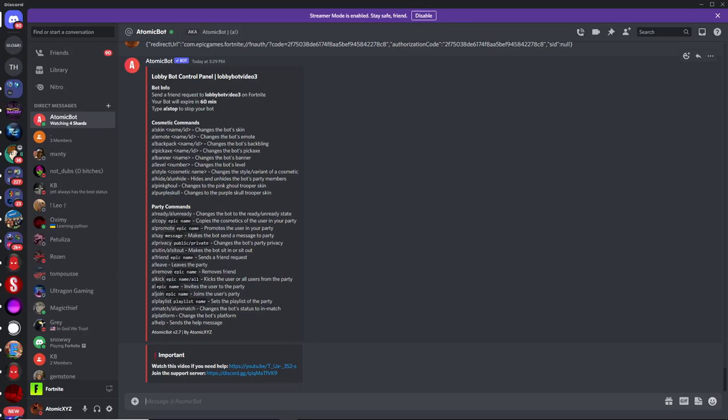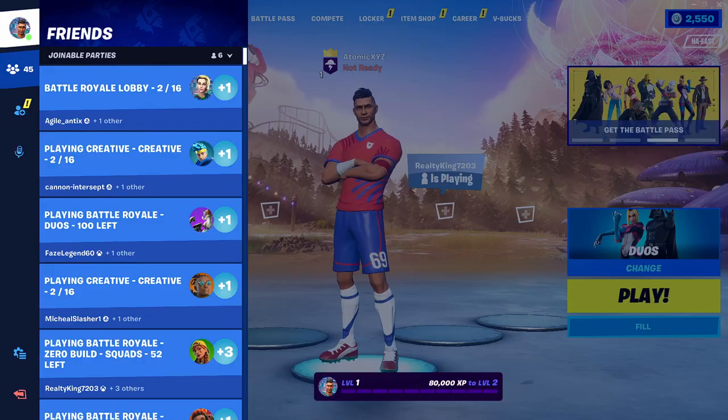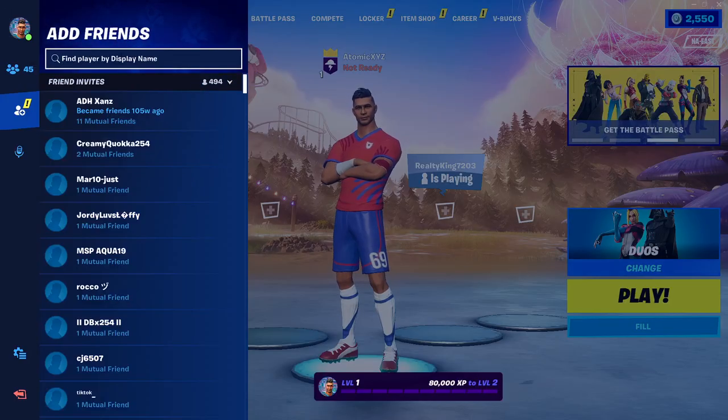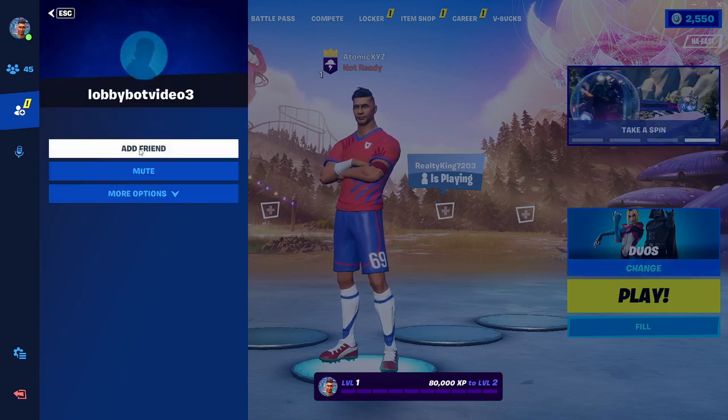To use this lobbybot, first send a friend request to this account on Fortnite and you can use the bot for an entire hour. If you're on computer you can just copy the username, but if you're on phone or console you're going to have to type it in manually. Head back over to Fortnite, go to your friends menu, go to add friends, then type in the name of the lobbybot and add it as a friend.